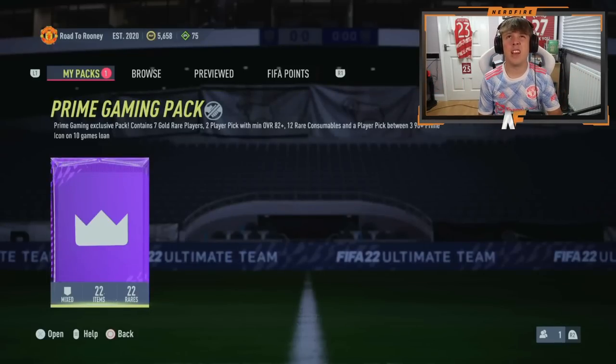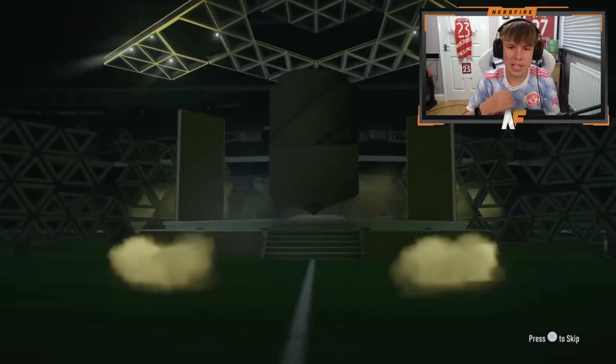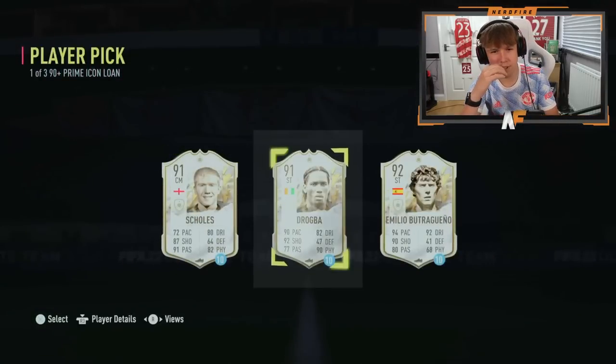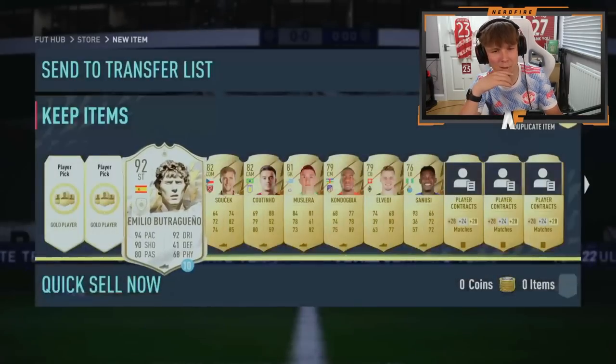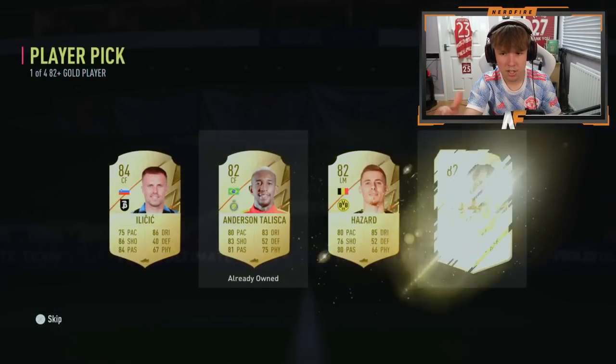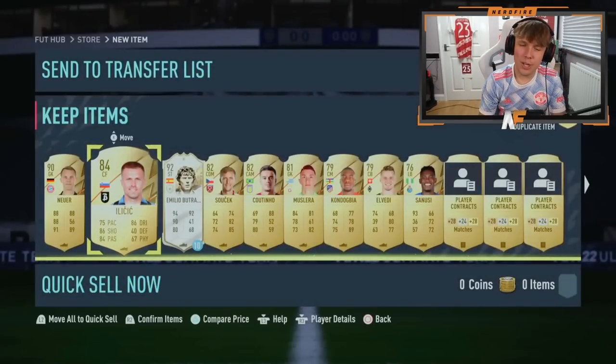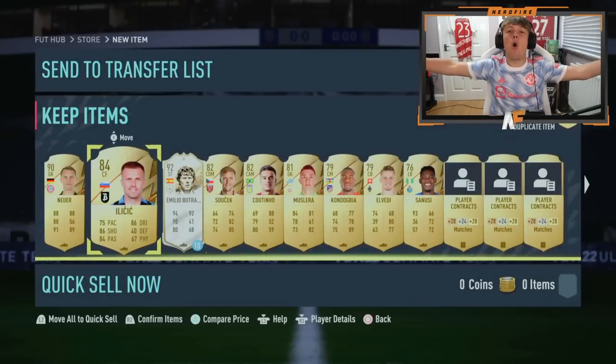Brad's Prime Gaming pack — can it be better than mine? Mine wasn't anything special. He's got his icon loan we don't really care about. Two player picks: 82, one of four — Neuer in the first one, solid rating, good fodder. The second one: 84 in the stitch. Still no Shapeshifters to be seen.